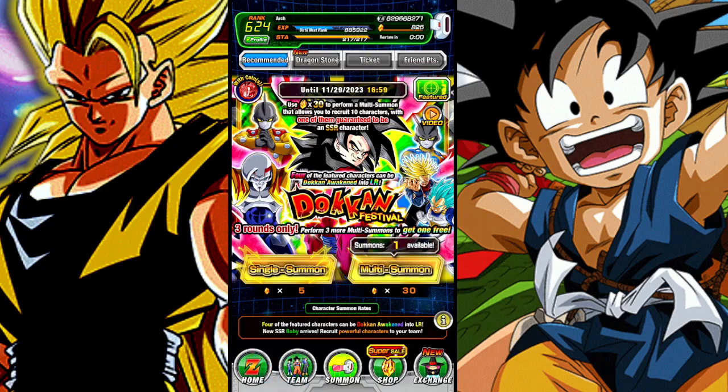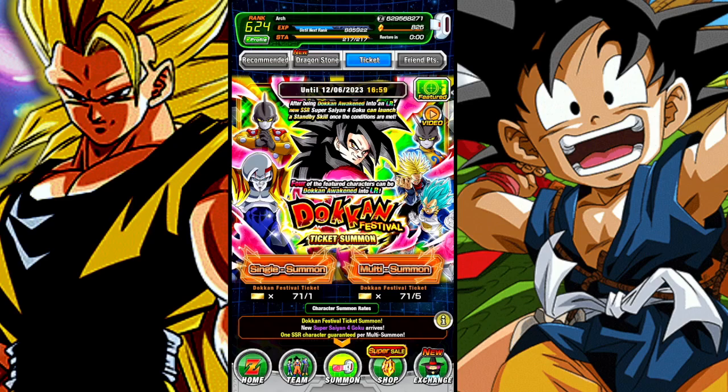The Gammas returning is very nice. If you haven't pulled them, they're still very powerful — Gamma 1 being better than Gamma 2 with the guard and damage reduction. If you haven't gotten the Gammas, this is an opportunity and they're also available through the shop.